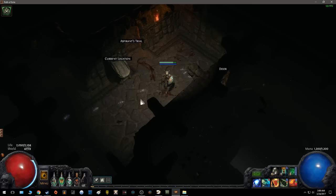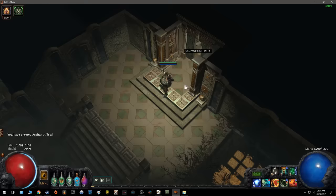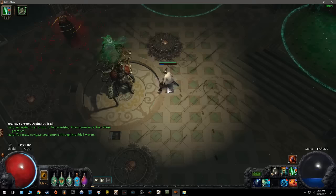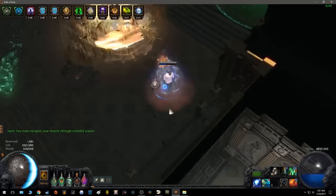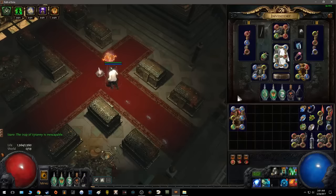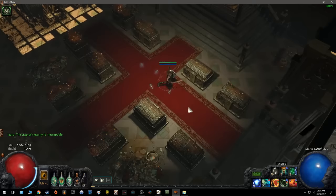I need to get a couple flask charges here. Here's the sketchiest part of the fight right here — if I get clipped by these blades at any point in the fight, I'm dead. I'm not used to my keybinds so I kind of messed up on my weapon swaps.